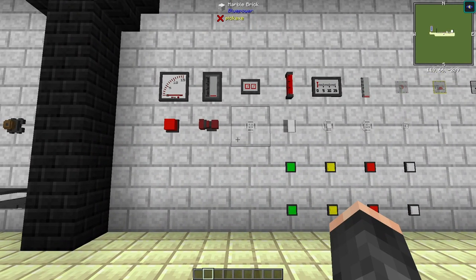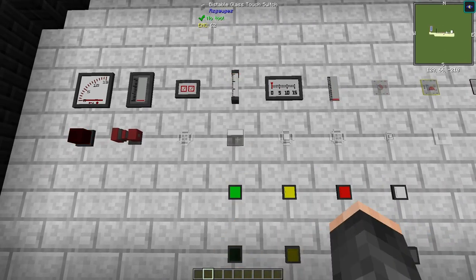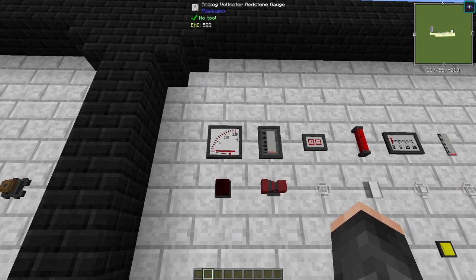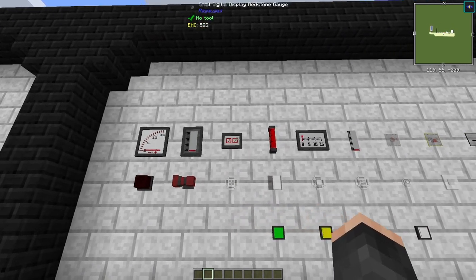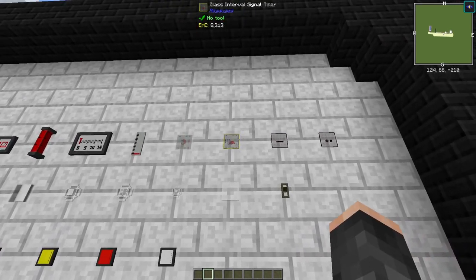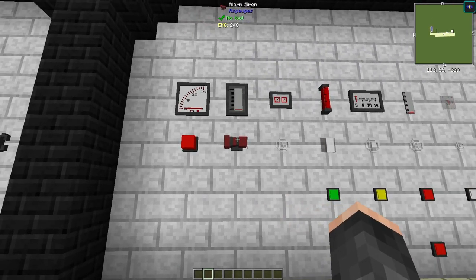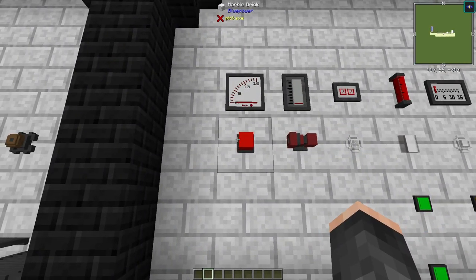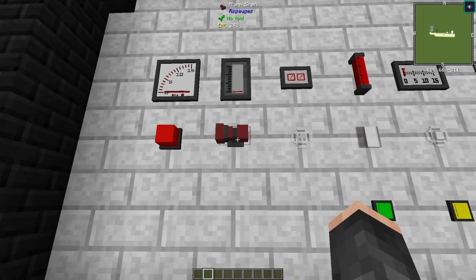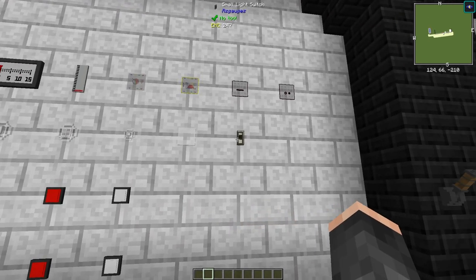The next part of this mod covers laboratory-based stuff: actual gauges, normal switches and buttons, and also lights, alarms, and sirens. We have redstone gauges, timer clocks, interval timers, infrared entity detectors, and laser entity detectors. There's also an alarm lamp and an alarm siren — when activated via redstone, the alarm lamp signals with a flashing light and the alarm siren sounds off.